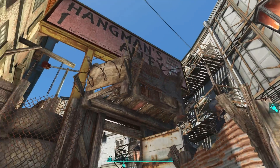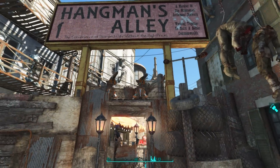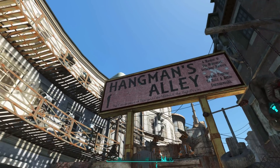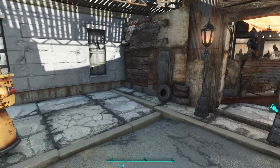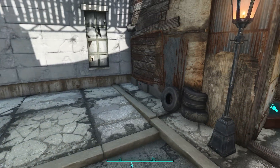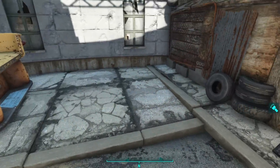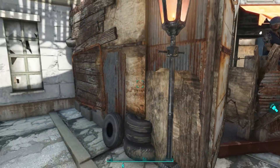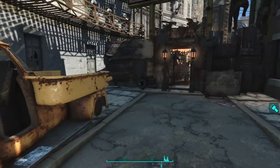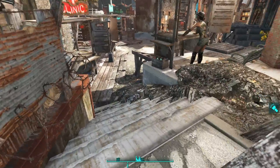I did use a mod to push this guard tower up there to use as a support for my missile turret and my heavy laser turret. I also used a mod to not only create the Hangman's Alley sign but to push it up there as well. I originally experimented with placing this guard tower on the outside, but the settler wouldn't go to the guard tower. In order to make room for it I had to use console commands to push this truck out of the way, and I just didn't feel like pushing it back — so this truck is moved.